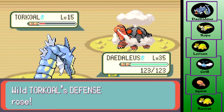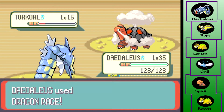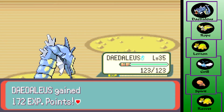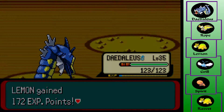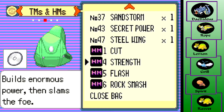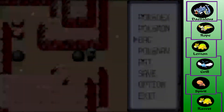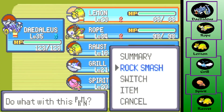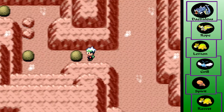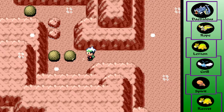Curse is actually a really good move on Torkoal — it's already slow as balls so it's never gonna outspeed anything. If you can Curse, it's like you don't lose anything but you gain Attack and Defense, which is always nice. There are better moves but Curse is useful on it. Let me go ahead and swap out for Lemon here — I'd like Lemon to get at least level 30.